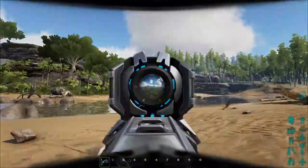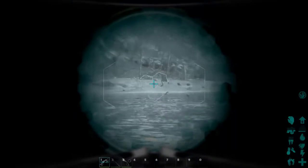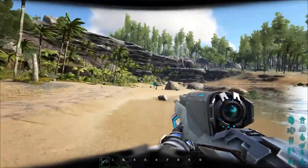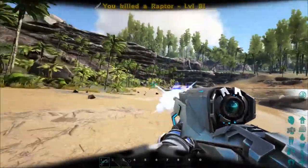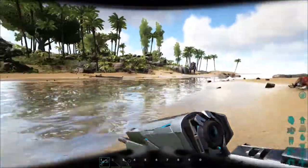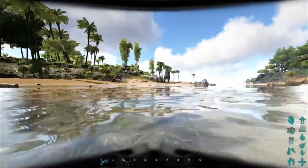We've also got the tek rifle, which has kind of a scope on it. It does 300 damage a shot, and each shot uses about two percent charge, so one element gives you roughly 50 shots — which is not too bad. We can't do the run-across-water thing with the gun out because Control does the melee in that case.